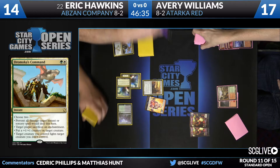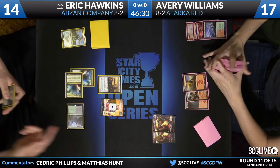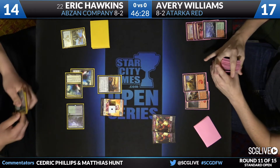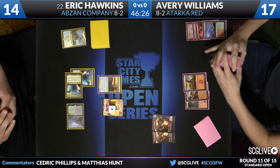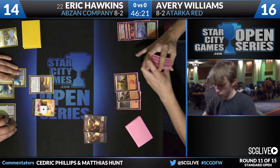Yeah, I believe that's what he is setting up for. Because in that turn, he could have just attacked with Lightning Berserker, dumped all of his mana into Lightning Berserker, killed Brumaz — then there would be a 1-2 left behind. Then again, there's no guarantee that Brumaz is going to block that particular turn either.